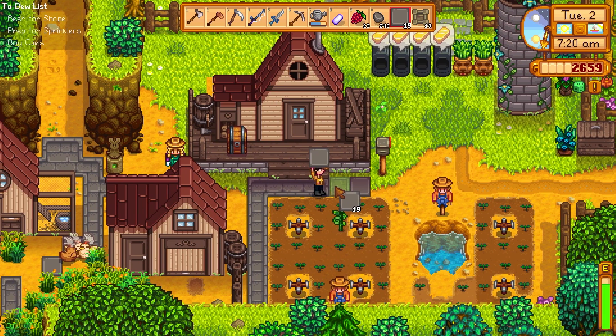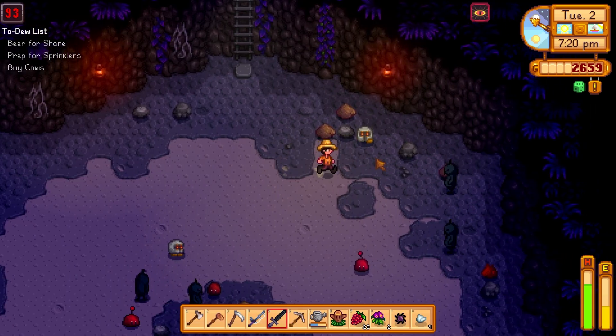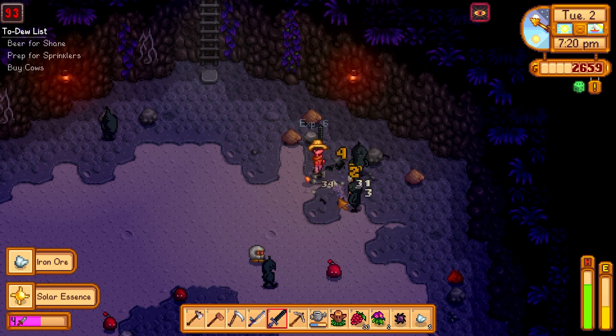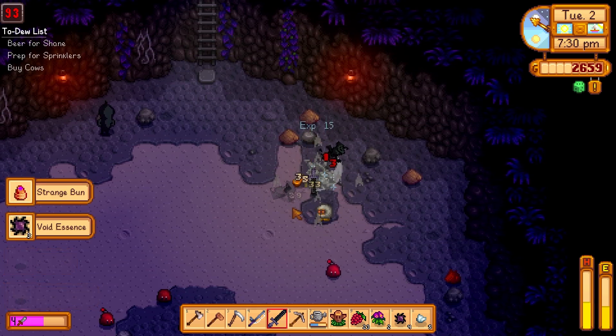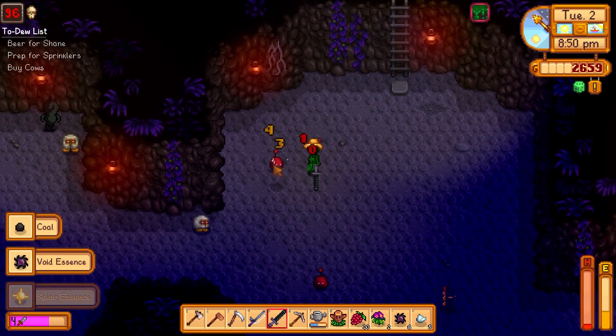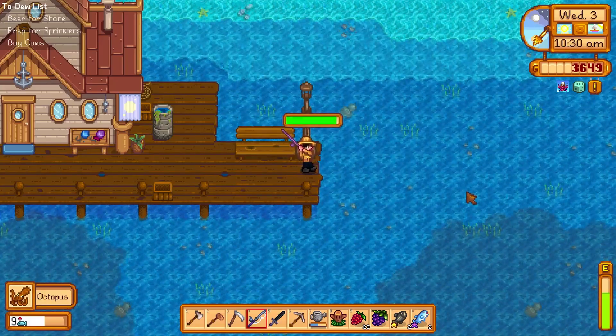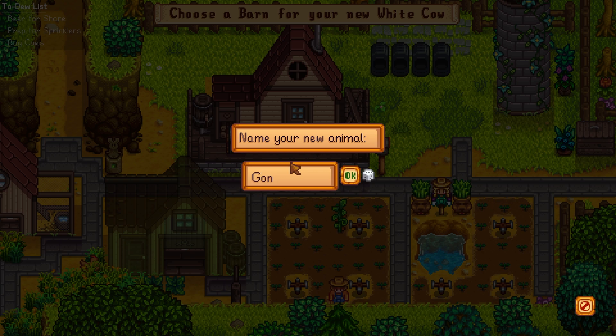Day 30: reworking the paths again — I could not quite get this just how I wanted it. We go back into the mines and make it to floor 90, where we get the obsidian edge — a much better weapon. It's a little insulting that it happened a couple days after we got the bone sword we worked so hard for, but I'll take what I can get. We prove our worth with the new blade by slaying lots of monsters, but we end up dying. Day 31: we start off catching a nice octopus and do some more fishing, then go buy cows for our newly finished barn and name them Gon, Killua, Leorio, and Kurapika. If you know what those are from, leave a comment down below.